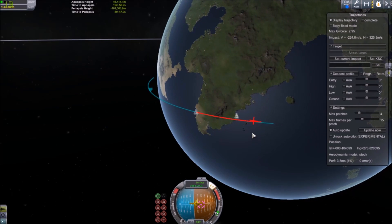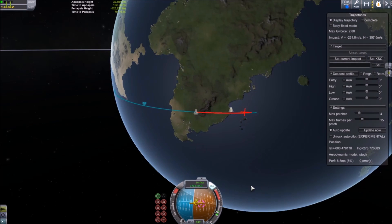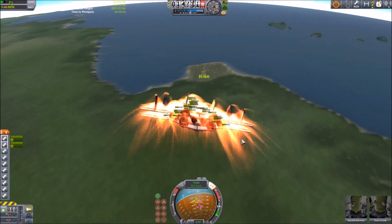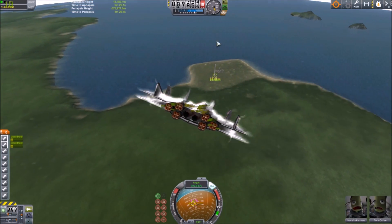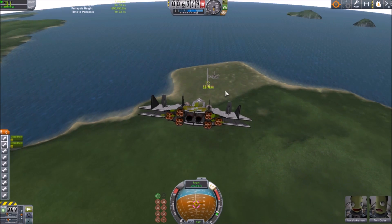You can also see how your X marker is steadily coming closer to our target, because the mod recalculates the trajectory in real time and you can see how braking turns are really coming into play here. Once we have slowed down enough, we can already see the KSC and from there on it's just a glide to the runway.